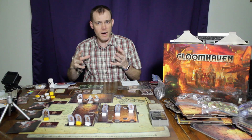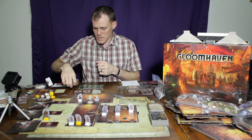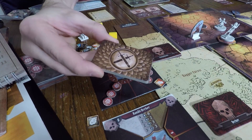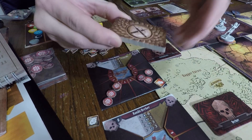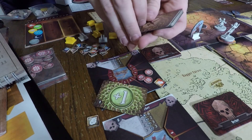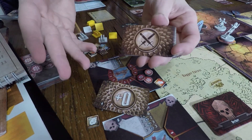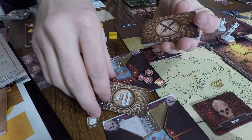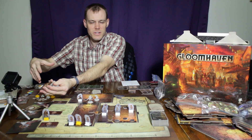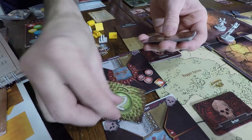The way combat works for the player characters is even more dynamic. This deck right here is your attack modifier deck, and it's basically a D20. But when you use one of those cards, it went out to D19, and now it's a D18. So there's that modification — that little bit of randomness that determines whether your character is going to flub up a little bit or get a critical hit. There's a plus two for damage and a minus two.